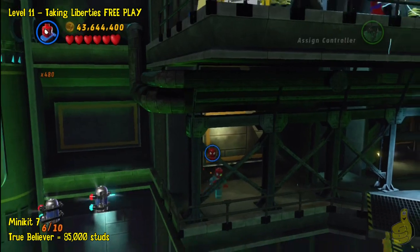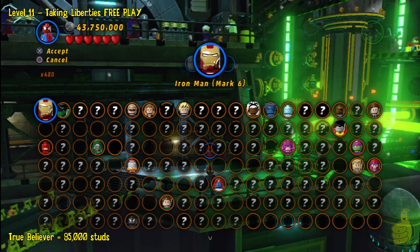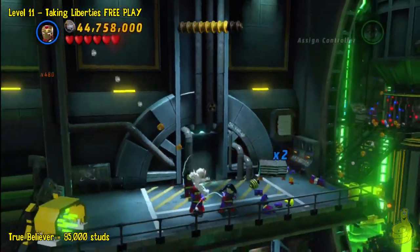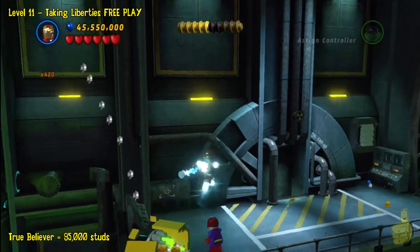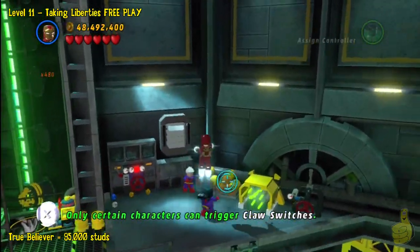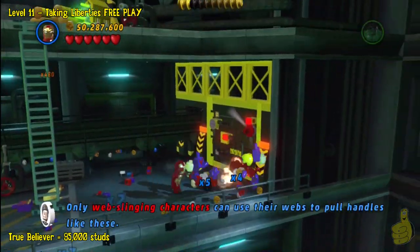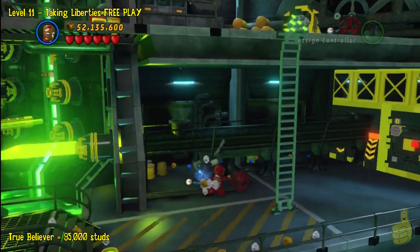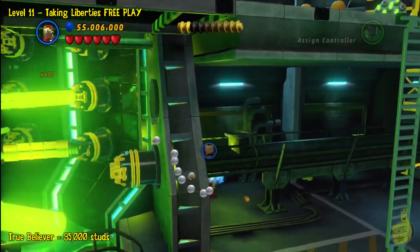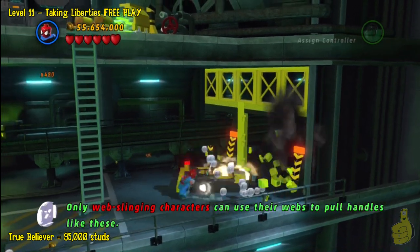Spidey — it's going to require you to use Spidey sense, but we don't need it in order to get that mini kit. In order to get up top it's a handy thing to know. Back to the flying character — let's get up to the upper level. Once we destroy everything up here we should be able to advance a little bit further. We'll drop down, take out all the baddies, and work our way to get this door open. Use Spider-Man with Spidey sense to grapple and rip the door open, then make our way through.